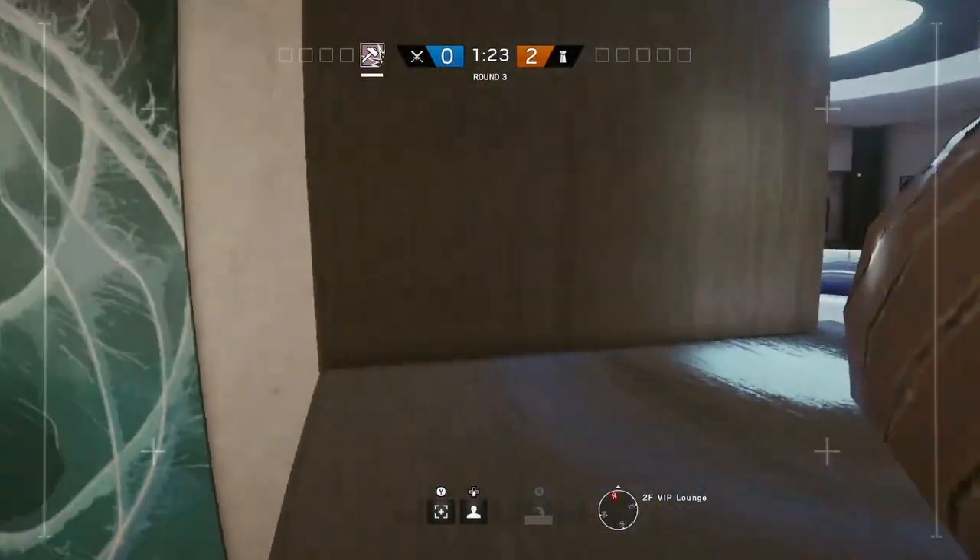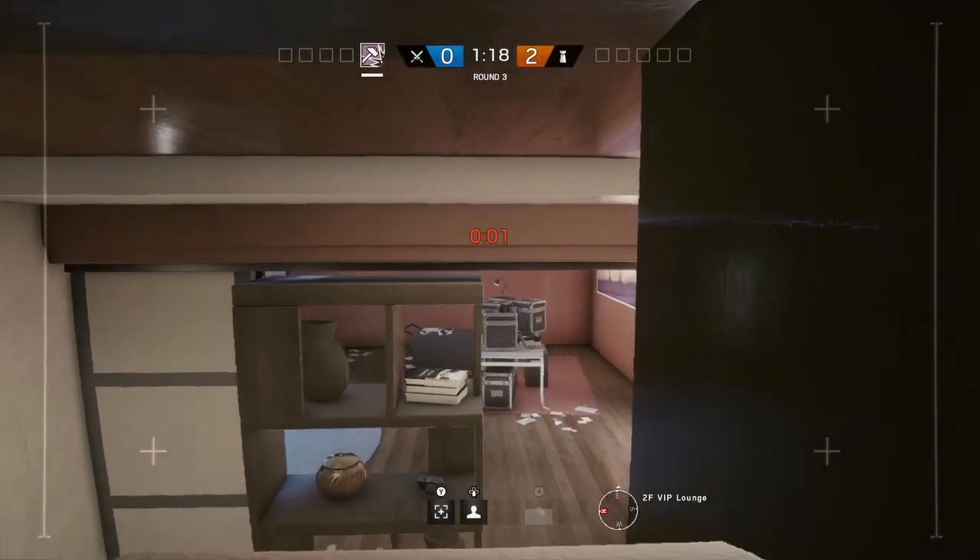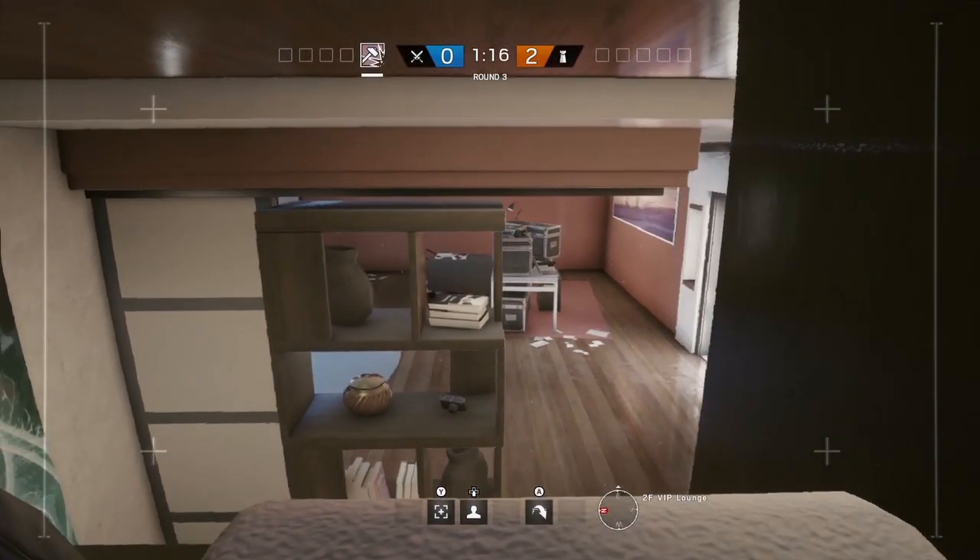In the VIP lounge there are loads of shelves over on the left hand side — you can use them as stairs to jump up to the very top level. From here you can hide your drone and keep an eye on the room itself.